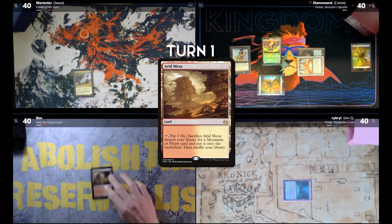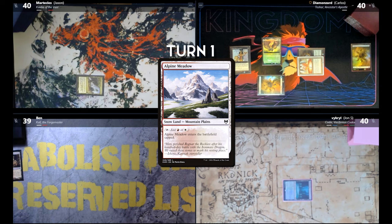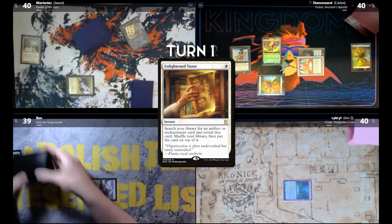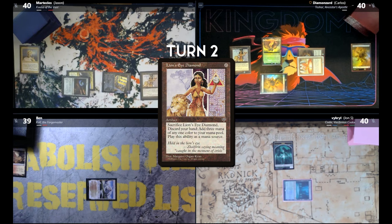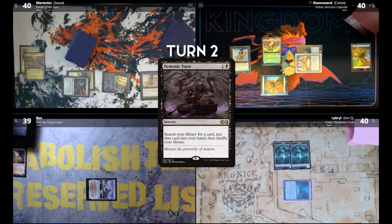For the turn, I'm going to tap my Forbidden Orchard, giving John a 1/1 non-flying colorless Spirit, and I'm going to cast an Enlightened Tutor. Get an artifact — Mana Crypt. Play a Mana Crypt. Play an Arcane Signet. I see your Lion's Eye Diamond, and I'll play my own. Give John a 1/1 Spirit. Cast a Demonic Tutor. Pass the turn.